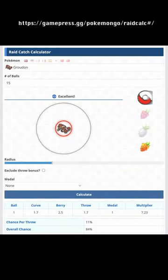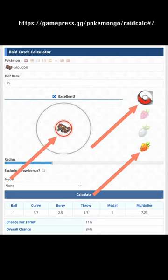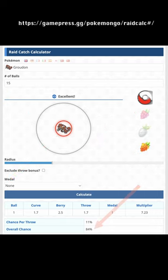According to this Raid Catch calculator, if you have 15 Pokéballs and make an excellent curveball throw with a Golden Raspberry every time, you will have at least an 84% chance of catching Groudon. In other words, about 1 in 6 will flee.